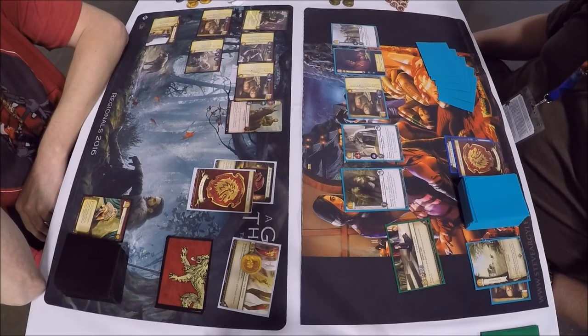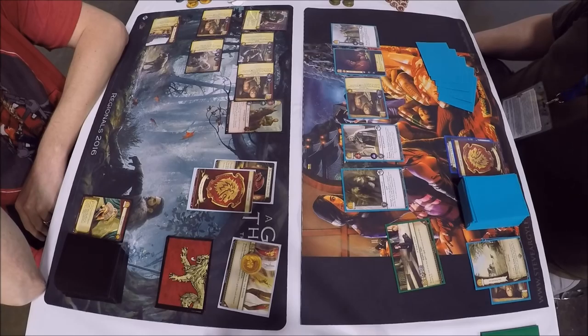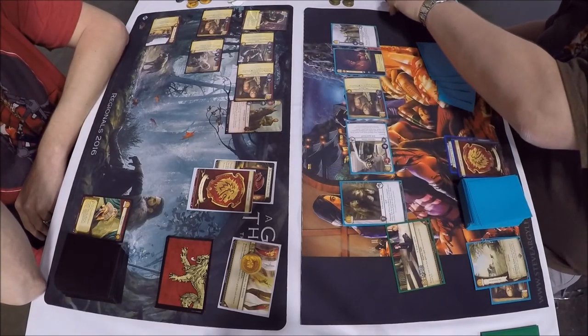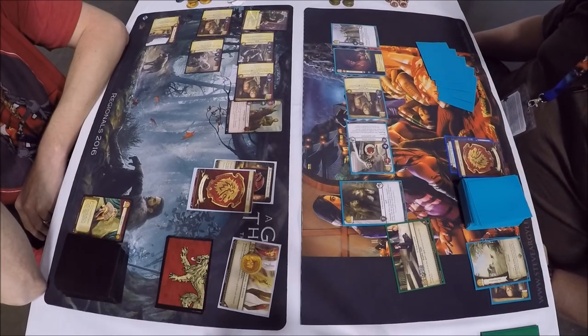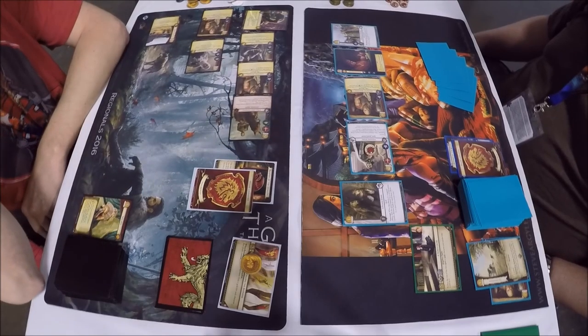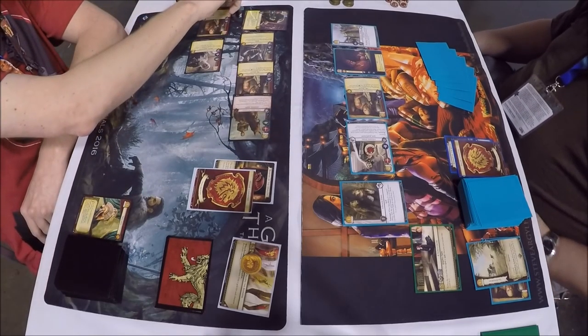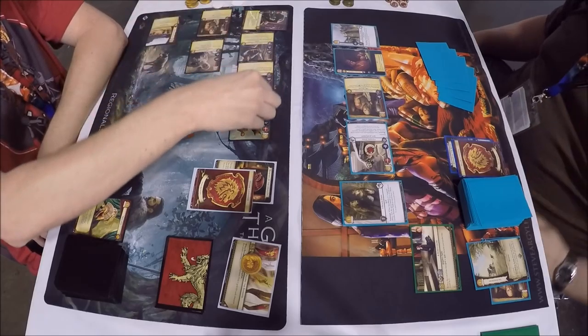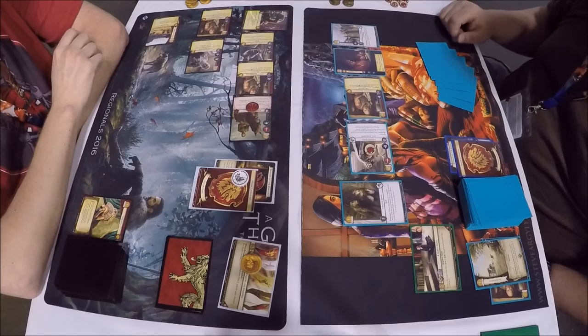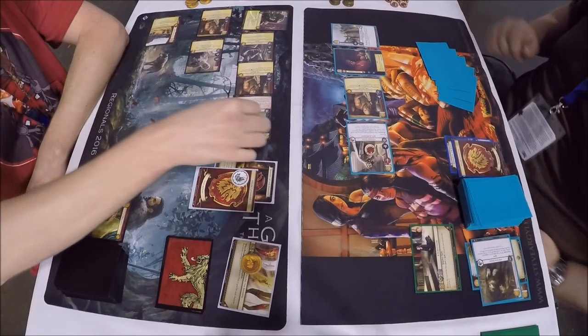Pycelle was knelt — either an intrigue or power, most likely a power challenge. If it were intrigue, would we not have seen Tyrion trigger? It looks like Eddard blocked that to get a renown, so it was probably power. We got a military with Ser Jorah Mormont, who's going to gain a Betrayal token, get an unopposed bonus, and the claim of one will kill Rickon Stark on the other side.